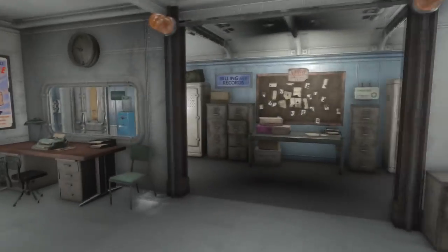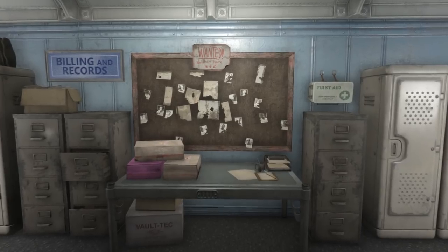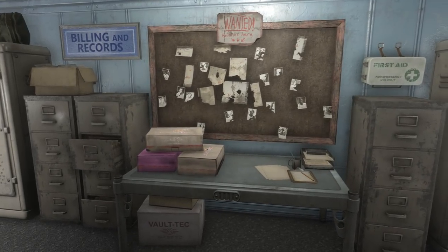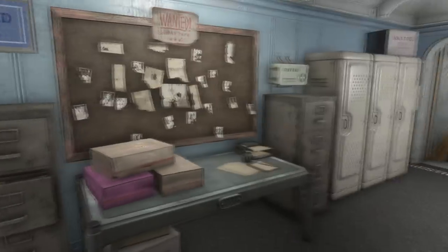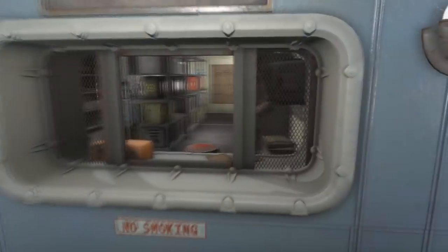In the back part of the security office we have this board that lists our most recent security threats, along with a couple of filing cabinets containing all our paperwork on people we've had to ban or warn. And of course I had to put some donuts back here, because this whole place was designed like a police station — you know, clichés and bad jokes, you know me.